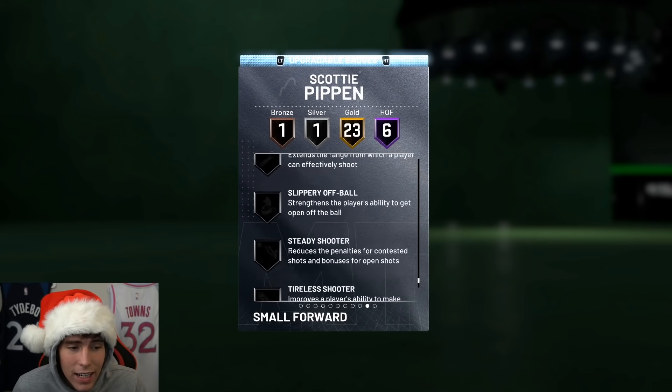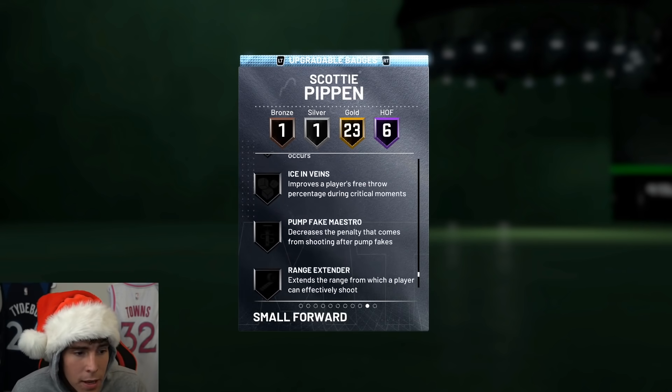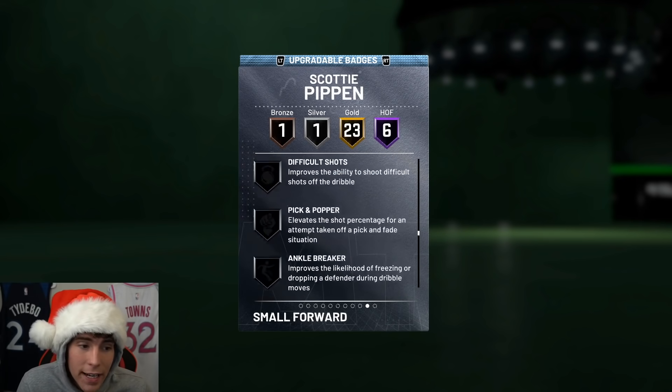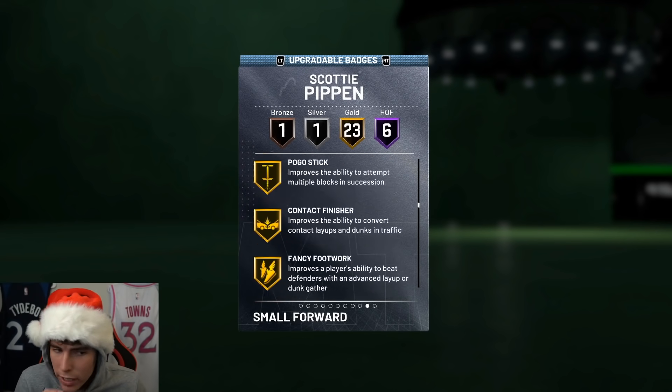23 gold badges: catch and corner specialist, relentless finisher, lob city finisher, lob city passer, dimer, pick dodger, chase down artist, interceptor, intimidator, pogo stick, showtime, slithery, downhill, puck, and full floor general. The big downfall I see with Scotty Pippen is the lack of shooting badges, but hold up — Scotty Pippen could get range extender!